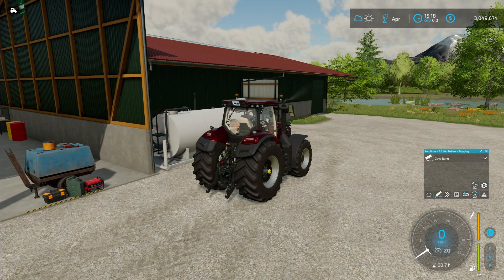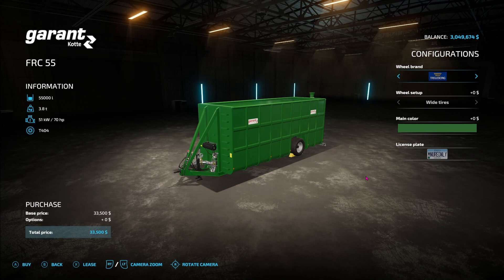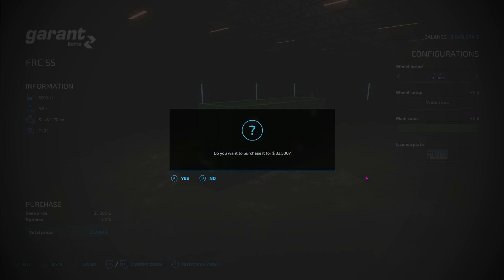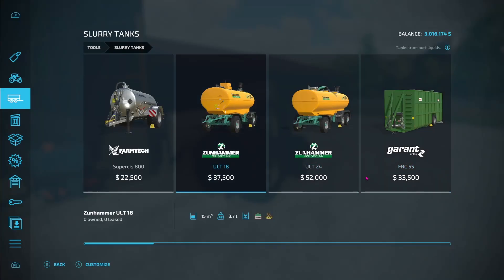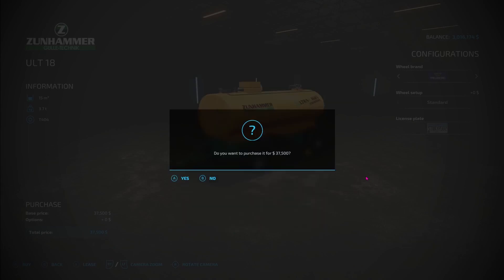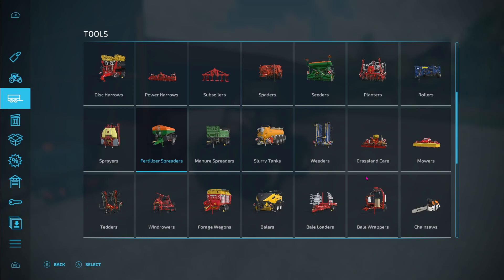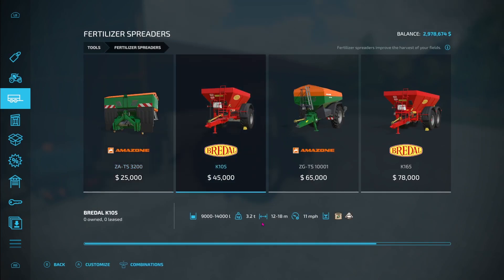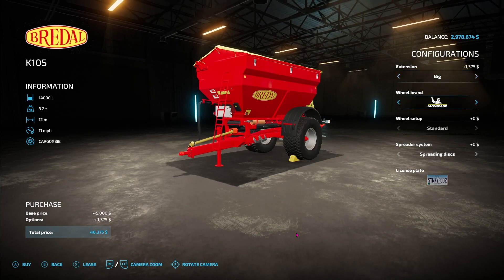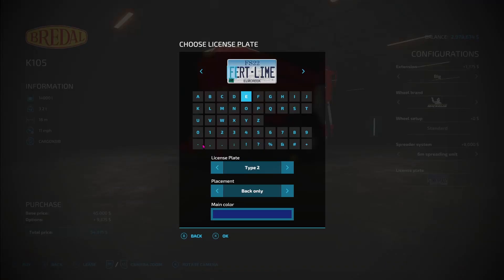Next thing we're going to need is a slurry tank. We'll buy this tank here and place it just outside the barn where the slurry offloads. Then what we need is a slurry trailer to transport the slurry to a sell point — we'll take this one here. And the most important thing that I forgot: a fertilizer spreader. I like this one because it will do lime and fertilizer. Let's put an extension on it with a roof, add some Michelin tires, add the spreading disc so we can spray a slightly wider path, put a license plate on it, and we're good to go.